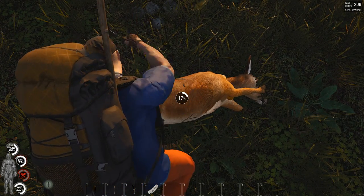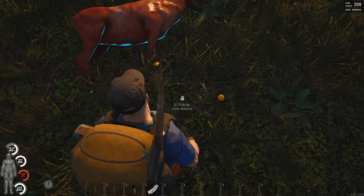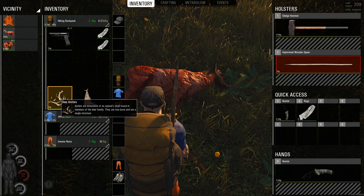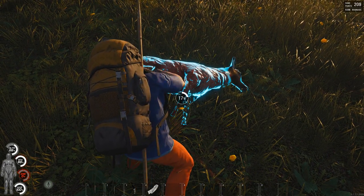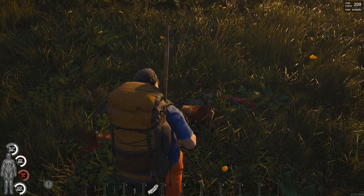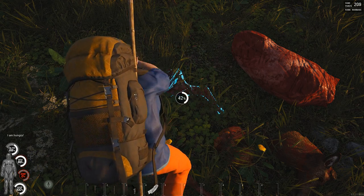Now we can chop him up. Sorry Bambi, but I'm kind of hungry. So there we go — we got some guts. We got antlers, which aren't really used for anything, but I'm going to take them as a trophy for now. Carry on cutting up the deer into different parts — the head, some legs. I'm going to chop those up and collect some meat, get some nice deer meat.